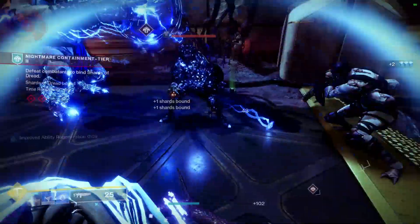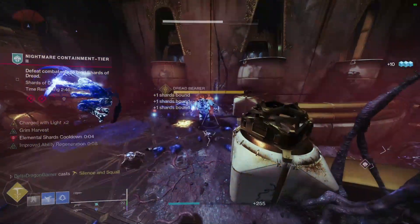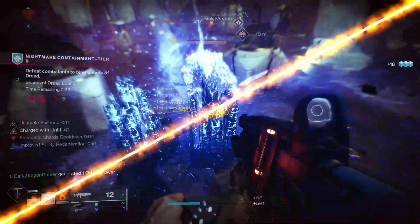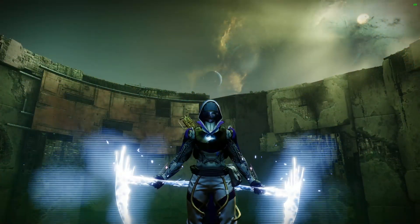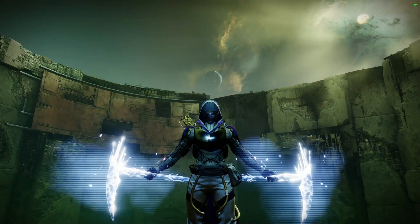The ability regeneration of Frosties with Whisper of Shards, Whisper of Torment, as well as Grim Harvest shards that now count as wells — thank you Elemental Shards — will make your grenade come back really quickly. This build is mostly just fun to play with and has a really quick flow to it. Keep the rhythm and use your favorite weapons on top of it for a quick and customizable build.